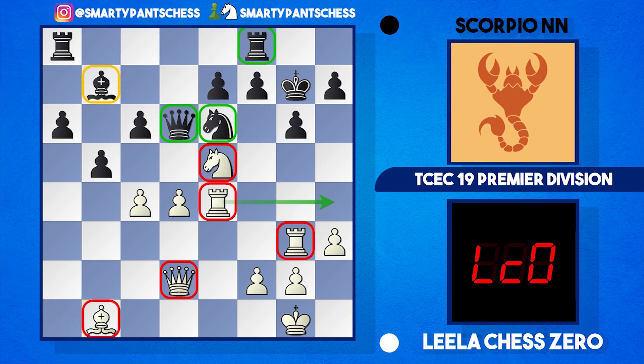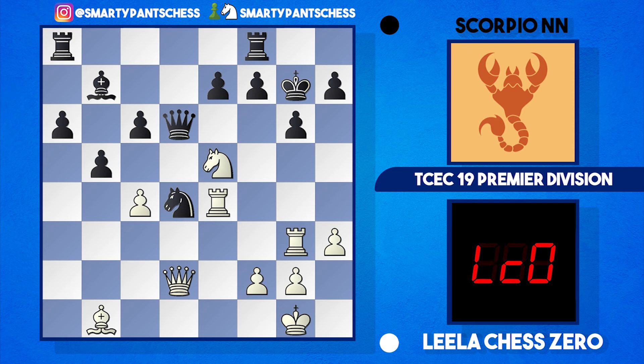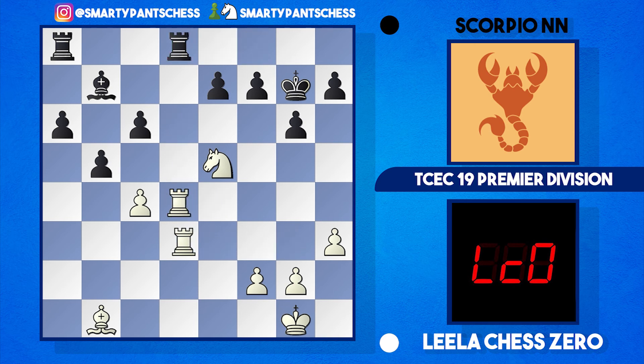After rook e4, knight takes d4 was played instead of queen takes d4 — black just gives up material because white is going to come crashing through eventually. There's queen takes d4, queen takes, rook takes, the rook comes to d8, the rook comes to d3, a trade of rooks, and a5 is played. After the smoke clears from that amazing attack, let's see what's left.